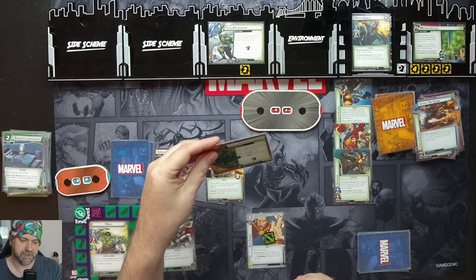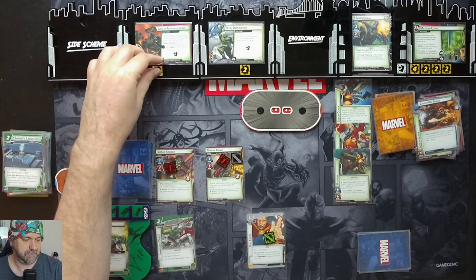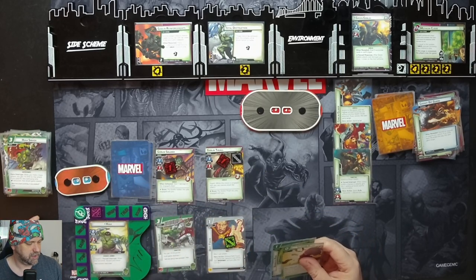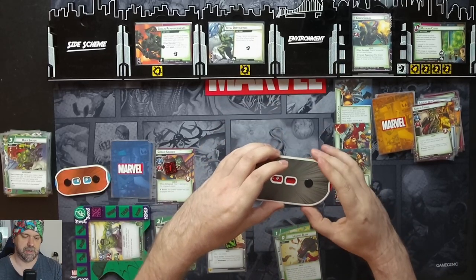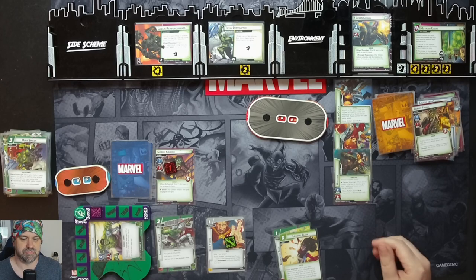Goblin Reinforcements — place one additional threat here for each goblin minion in play — it's going to have four, three on it. But it's not going to matter because we spend three resources for Hulk Smash — going for 13 with overkill. We attack the Goblin Thrall, deal three damage to him, and the remaining damage goes onto Goblin — he is defeated. Hulk, strongest one there is. Puny Green Goblin is still no match for Hulk. I hope you enjoyed this game — if you did, give a like, comment and subscribe. I'll see you next time.